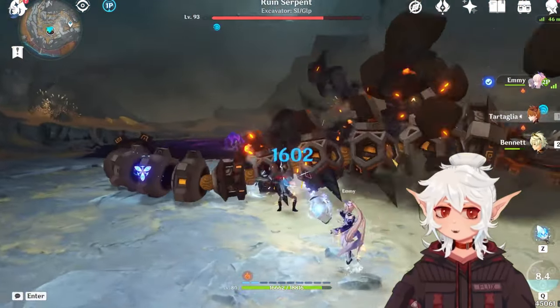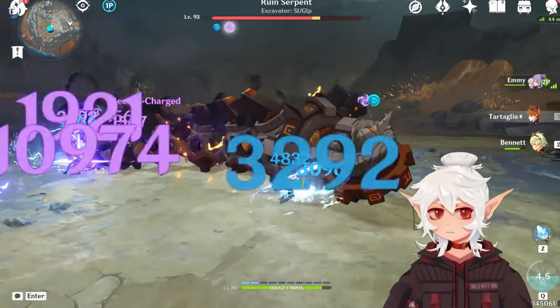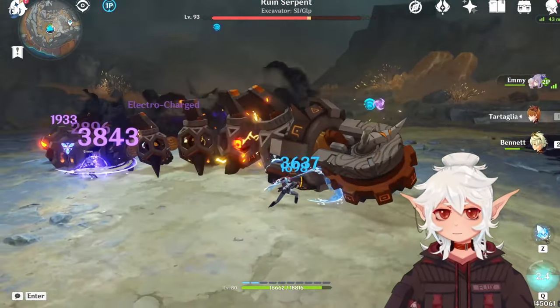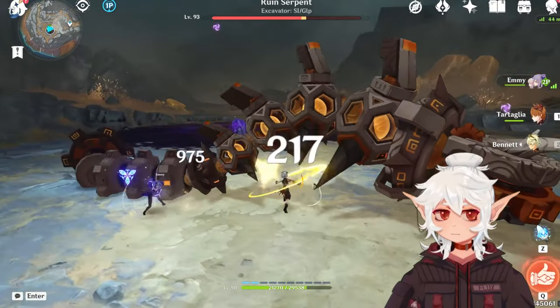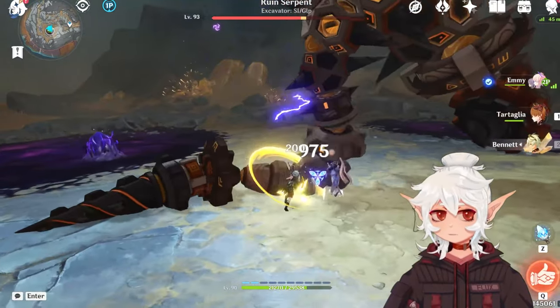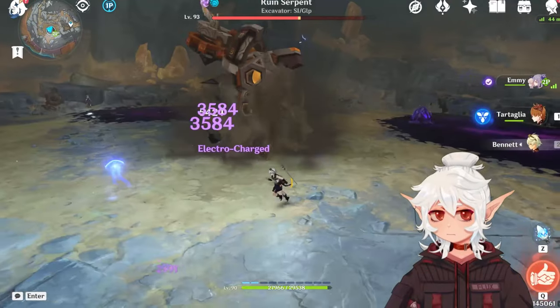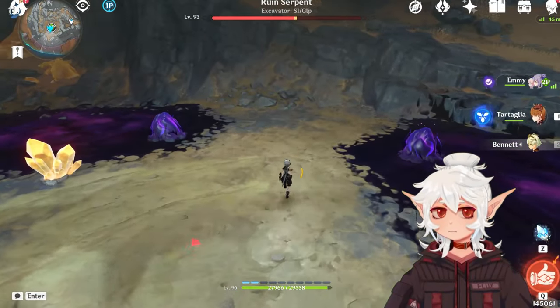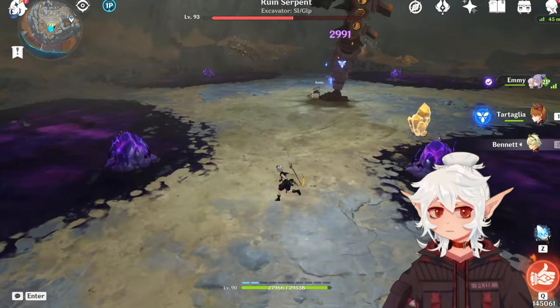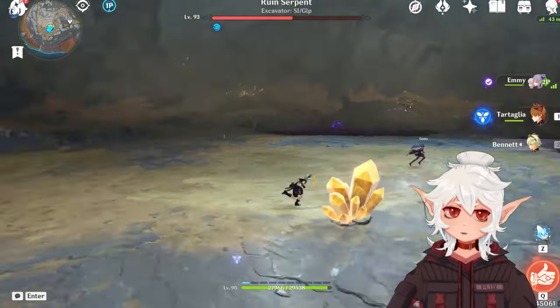First up in boss achievements, we have the Ruin Serpent, a new world boss as of 2.6. You'll have to unlock it by doing some Chasm content first. This achievement is super easy — you don't even have to defeat the boss. You just want to wait for it to do the miasma animation, and once there's goop on the floor, you'll be able to use your Lumenstone Adjuvant on it. I believe you only need level 8 to extend your blooming light range.